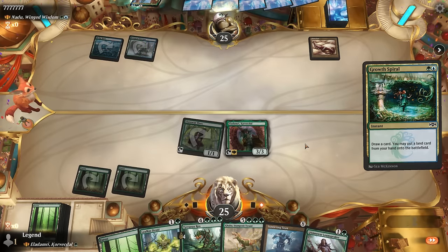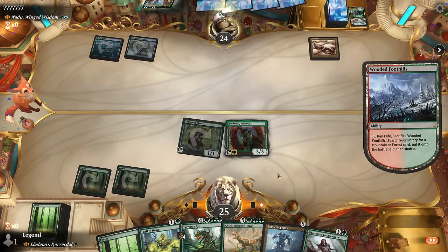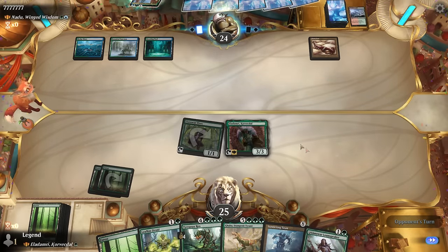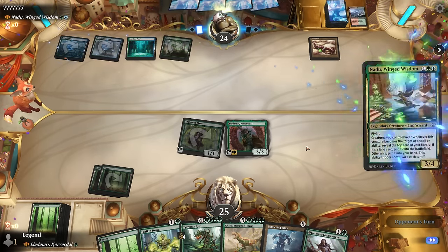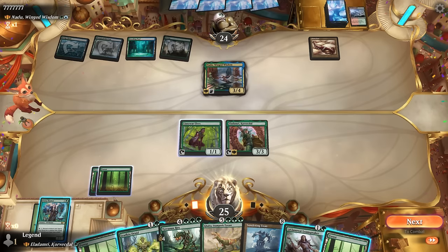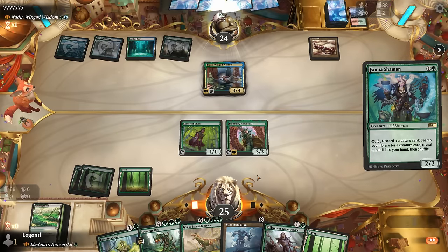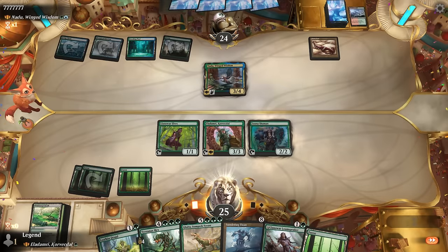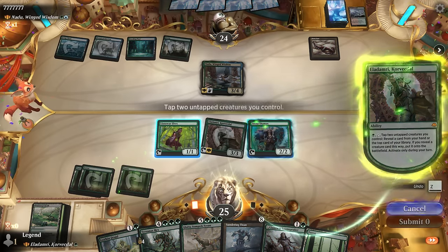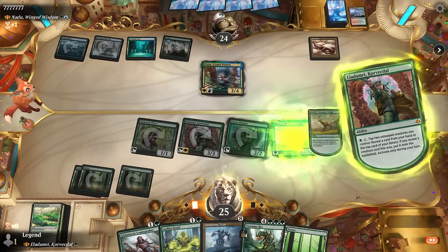Yep — opponent counters it. The plan next turn is Leafkin then activate Eladamri tapping two untapped creatures, with Galta looking quite appealing. Opponent taps out for Nadu and equips the Bonesaw. We cast Fauna Shaman off the top and still activate Eladamri — putting in Stampede Tyrant on turn three. We've got Sundering Titan as follow-up, blowing up their Breeding Pool and Forest — no need to destroy our own land. We hit them for eight and set them back significantly.